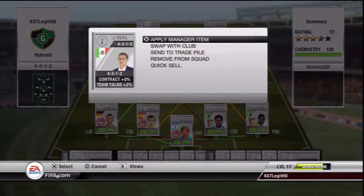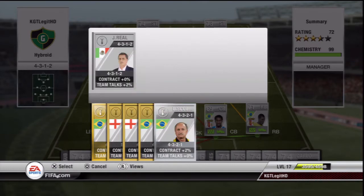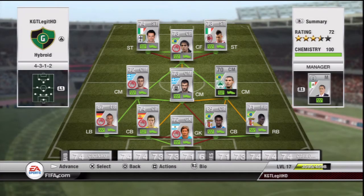Chemistry-wise, the chemistry is not 100 even without a manager. Take him out - look at that, 99. There are a few dead links in there, but we've got J-Real holding it down. This will set you back about 117,000 coins total - probably because of El Sharawi. Without El Sharawi, this will actually set you back about 20,000 coins, which is nothing really. For a very solid team, you just need to find another striker, or put a couple of Hellas League strikers in there.